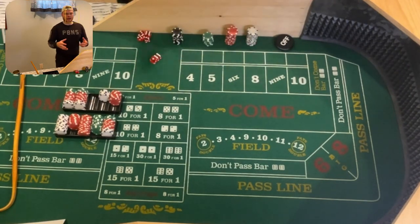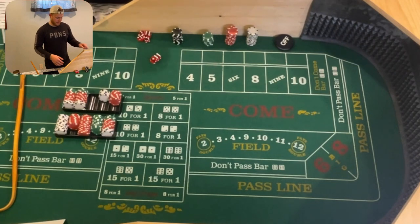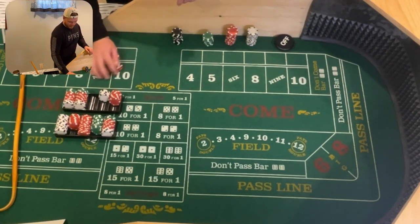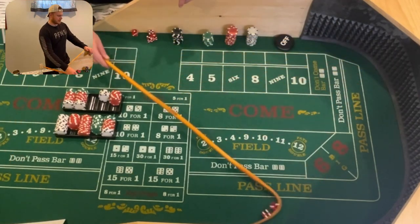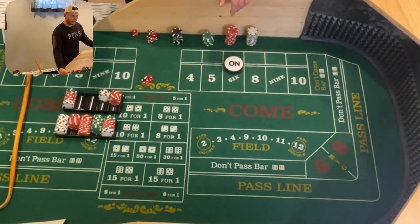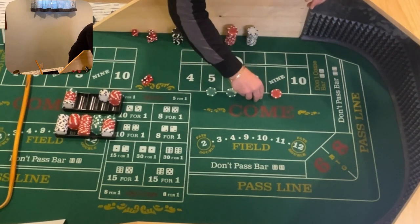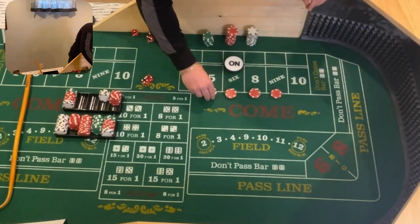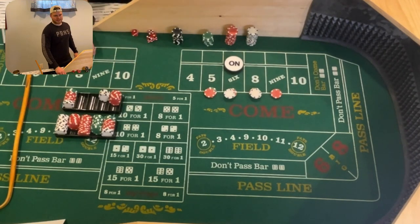The basis of the Ron Guidry strategy is it's a base strategy: $154 inside, looking for those two hits. After that you have $98 to do as you please. Shooter number 4 coming out, looking for a point. 4-2-6, the Lumba — that'll be our point. Dropping $154 inside. You would ask the dealer for $154 inside.